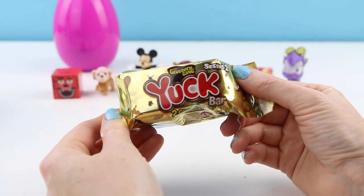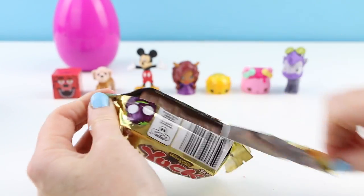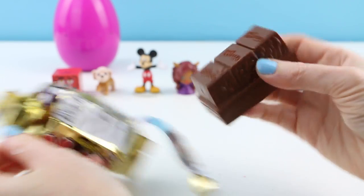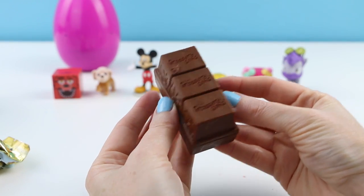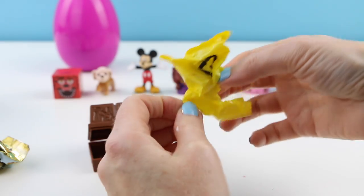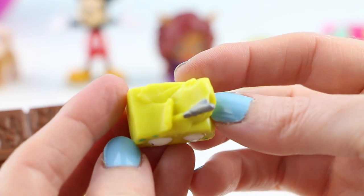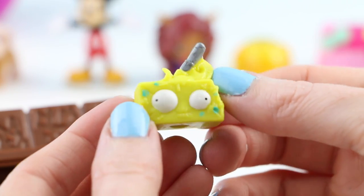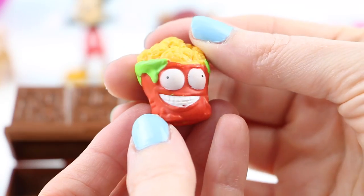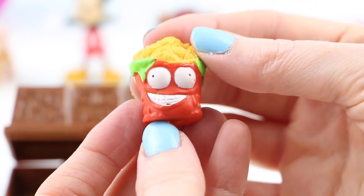The toy surprise is a Grocery Gang Yuck Bar — that's kind of appropriate for this video, isn't it? We got the chocolate bar. This makes me want to have chocolate every single time I see this. This one is actually kind of cute — it's Gutter Butter. This one is called Nasty Nuggets and honestly it looks really psycho.